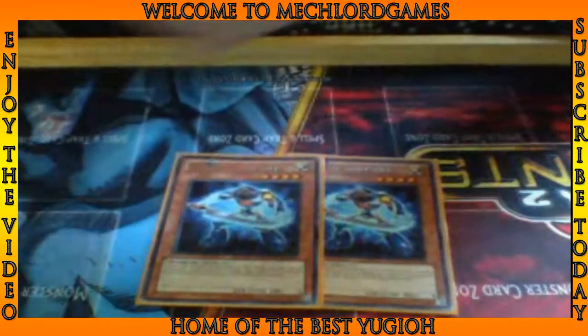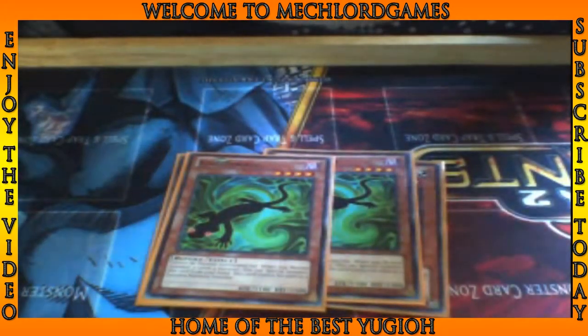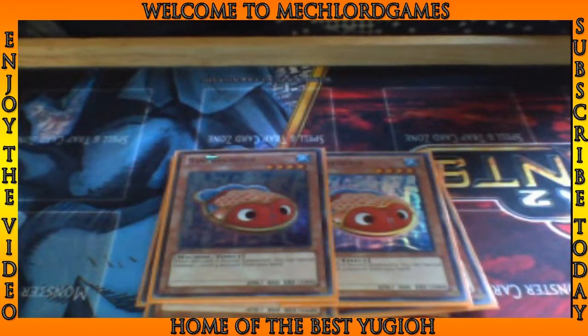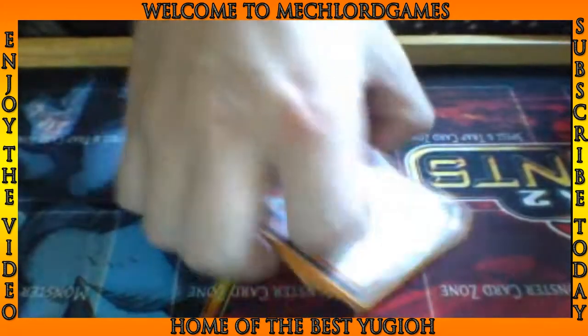We have two Fodon Thrasher, two Kage to Kage, two Summoner Monk, two Tengoldfish, and two Gobbleburg for our Rank 4 aspect.